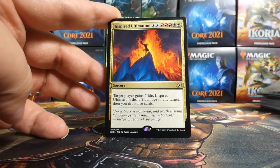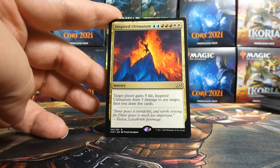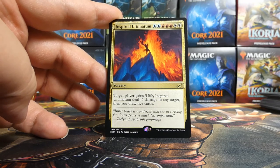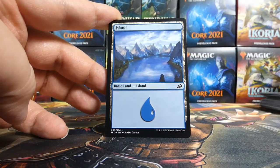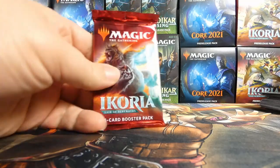Okay — it made it easier. It definitely should be these three colors. Wow, wow, wow, wow — Inspired Ultimatum! Yeah, it's expensive, but Vadrok is nice and cheap so there are options for us. Behind the Inspired Ultimatum is an island and a human soldier token. One pack to go — it's Kogla the Titan Ape.